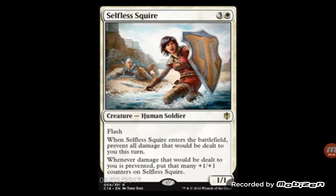Soltari Squire — four mana, 1/1. Flash, and when it enters the battlefield you prevent all damage that would be dealt to you this turn. And it gets a plus one, plus one counter, so you make this big beefy creature for four mana. It has its uses — I can see this even going into Standard. This is definitely one that will fit into Standard, no problem.